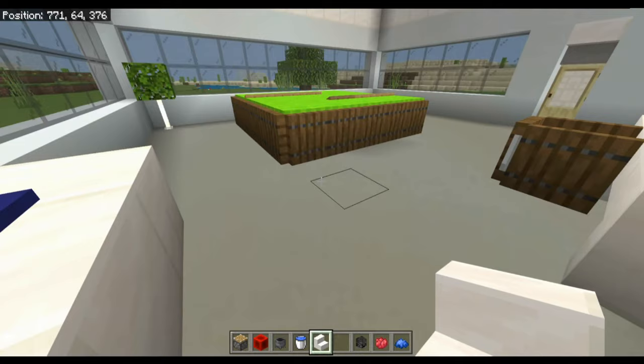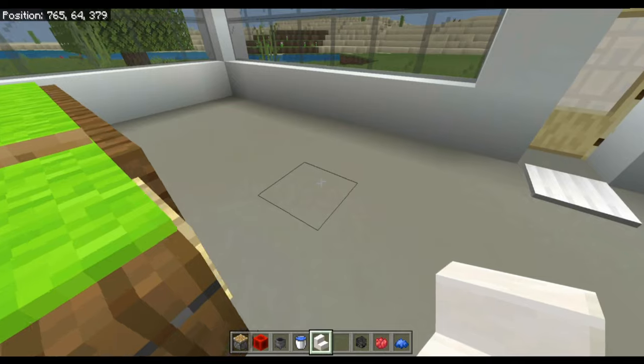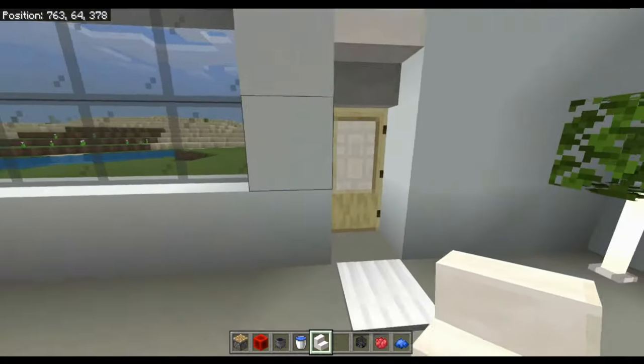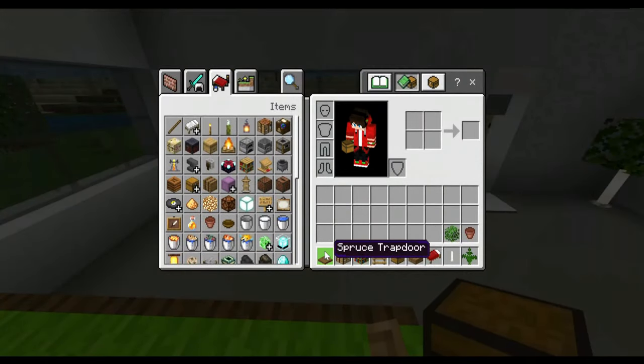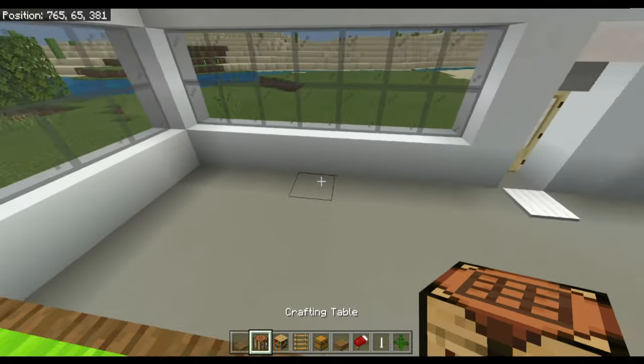Now let's build the cabin bed. For this you are going to need: spruce trapdoors, crafting tables, bookshelves, ladders, chests, spruce wood slabs, a bed — I'm using a red bed but you can have whatever color you want — an end rod, a fern, a flower pot, and some oak leaves.